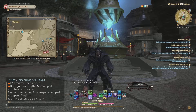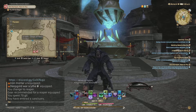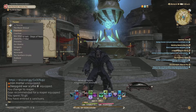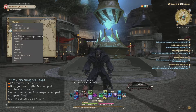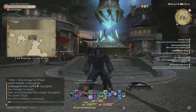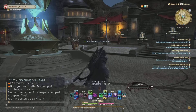If you're not quite sure where this is, this is Ul'dah. Once you progress through the game, if you're in a different zone or region like Black Shroud or La Noscea, Thanalan is where you need to get to. From there you want to get to Horizon, and then from Horizon make your way to Vesper Bay.